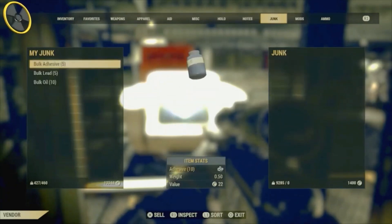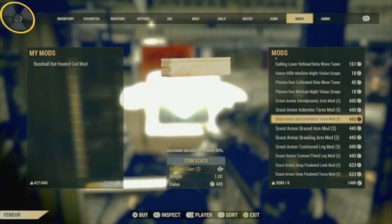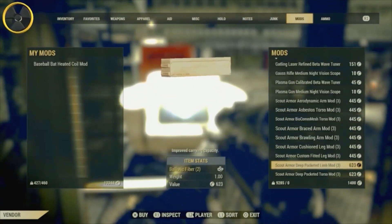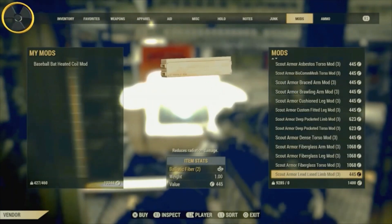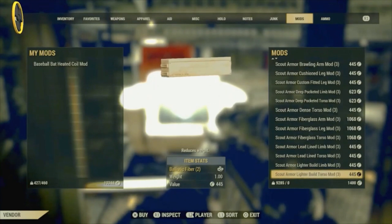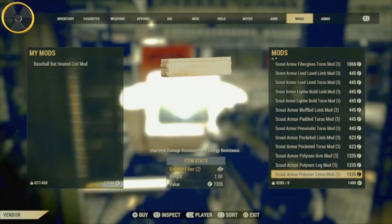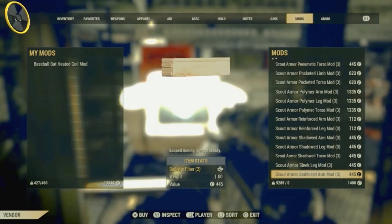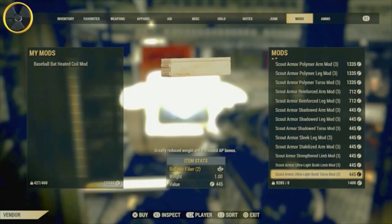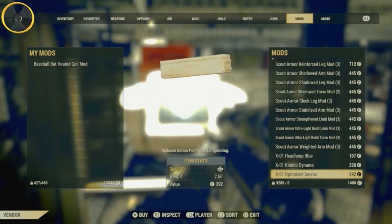There are so many mods and it's a lot cheaper than the SS armor and all that you have to pay gold bullion for. This is just in caps, so if you're a bit flush, come stock up — you've got every mod going for your scale armor. And there are a few bits for your X01 power armor as well.